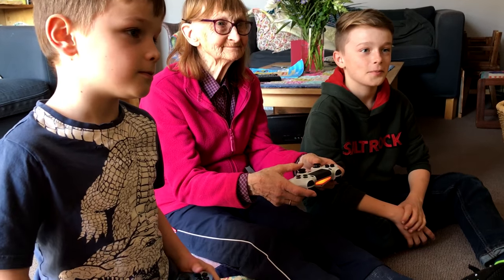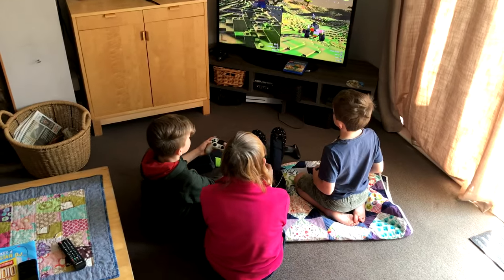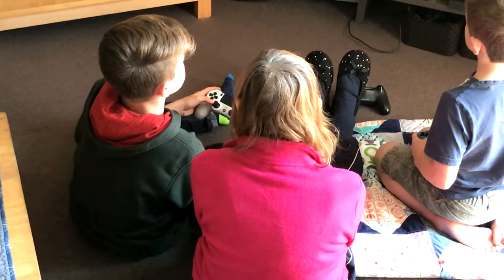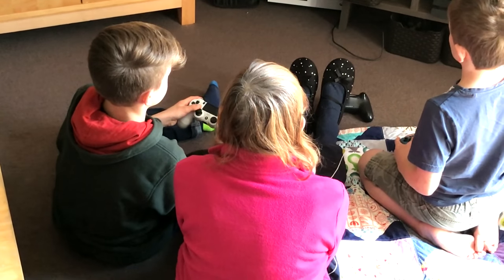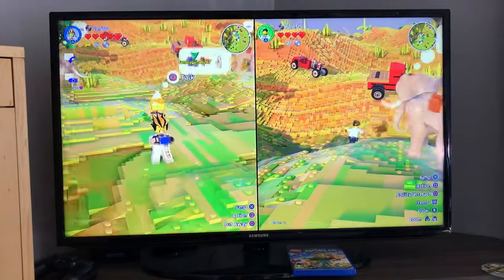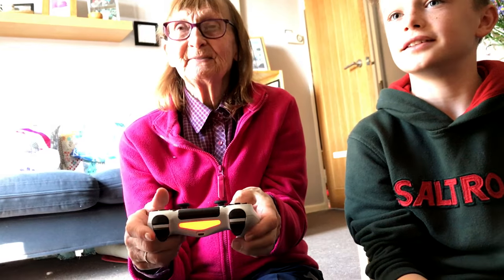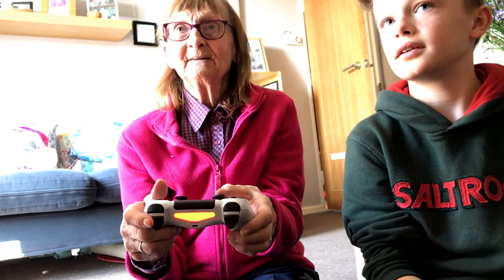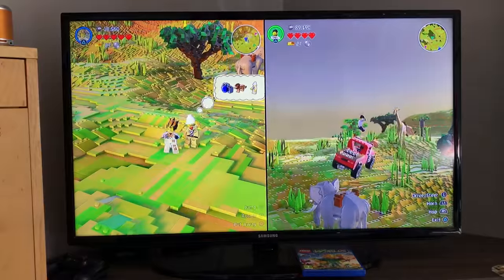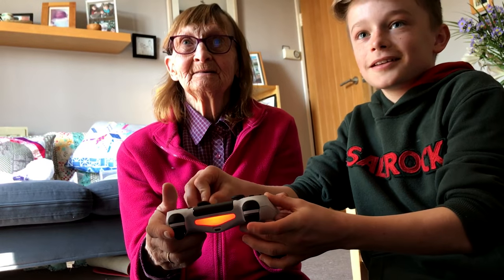As you can see here, as Granny takes to the controls, the boys really enjoy pointing out where she should go and how she can find items. Because the controls are relatively simple — just a couple of sticks and some basic buttons for building — you can soon pick it up. You can see Granny on an elephant exploring the world with her grandsons, and because it's cooperative the boys can jump in and help her if she gets stuck. It's a great co-op game with a whole open world of Lego fun to explore and enjoy together.